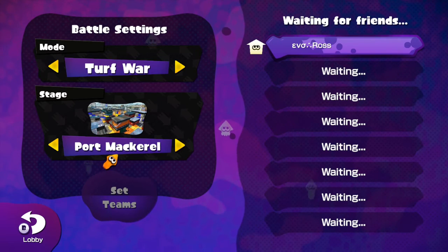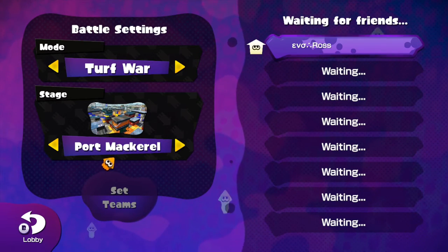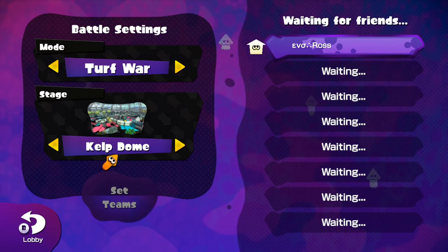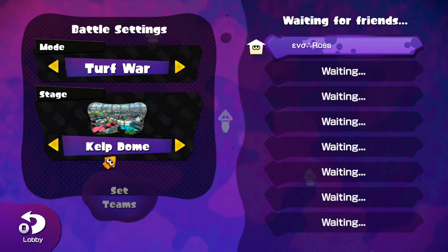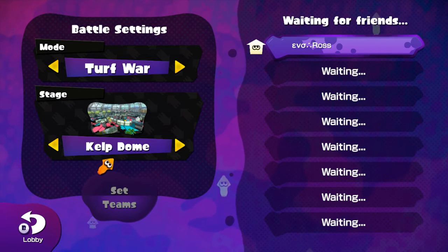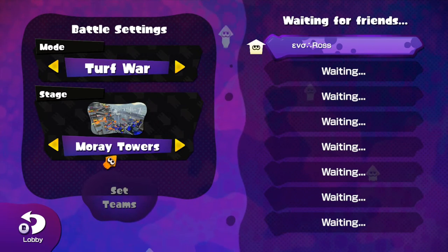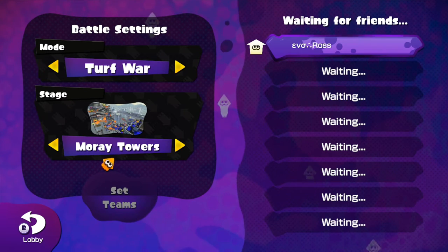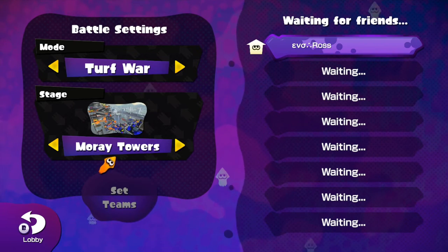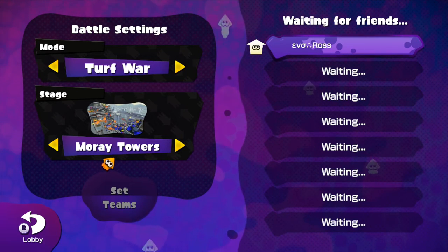Port Mackerel is a positive for E-Liter: just stand in one of the lanes, keep your distance, and shoot. You're most likely going to get kills. Kelp Dome is neutral — if you get to the top mid area it's decent, but you'd usually rather play Kelp Splatter Scope there. Moray Towers is in my opinion the best stage for E-Liter. You camp in your snipe area right before the zone and just wreck, as long as you watch out for flanks.